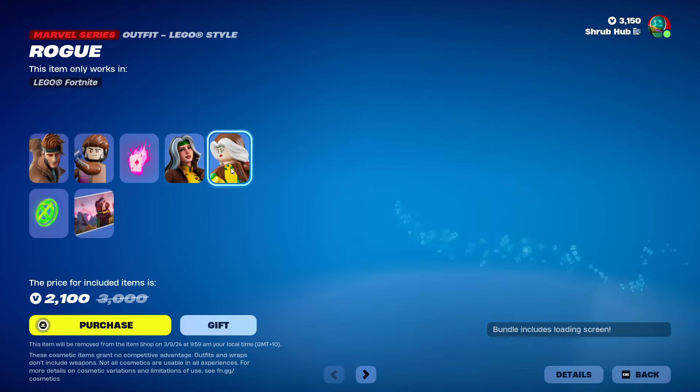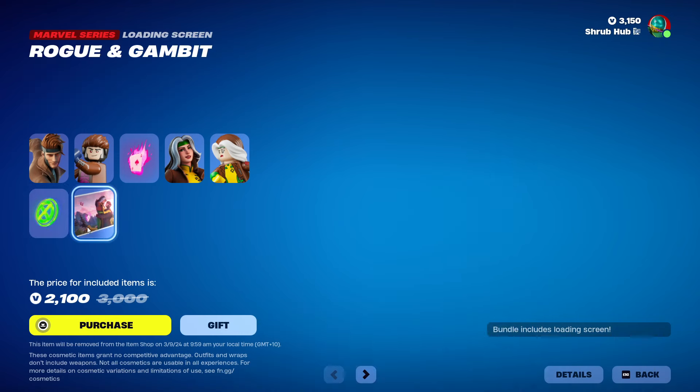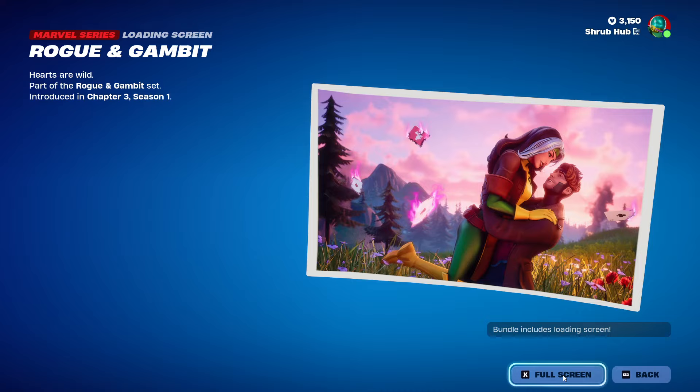And this is his style in terms of the internet cards back bling. Then we have Rogue here from the same season. This is her style in terms of Xavier's School for Gifted Youngsters back bling. And we also have the Rogue and Gambit loading screen, exclusive to the bundle.